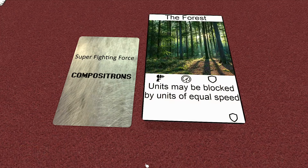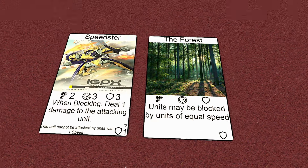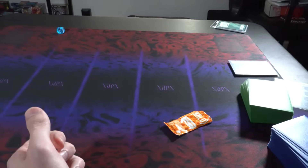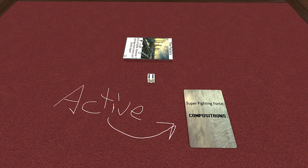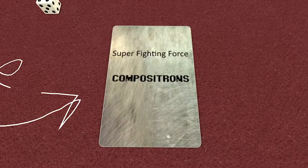So now we have the thing you're fighting over and the things by which to get the things you're fighting over, but how do you do it? First, decide who goes first — however you want. Roll a die, flip a Taco Bell sauce, or see who can play the intro to Through the Fire and Flames on Guitar Hero 3 better. The player that goes first is going to be the first active player. Take their three battlefield cards and put them on the board sideways. The order doesn't matter.